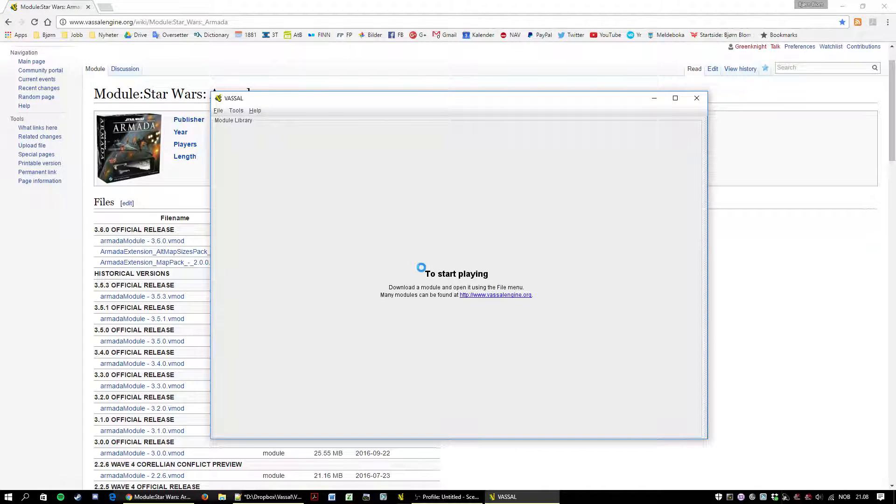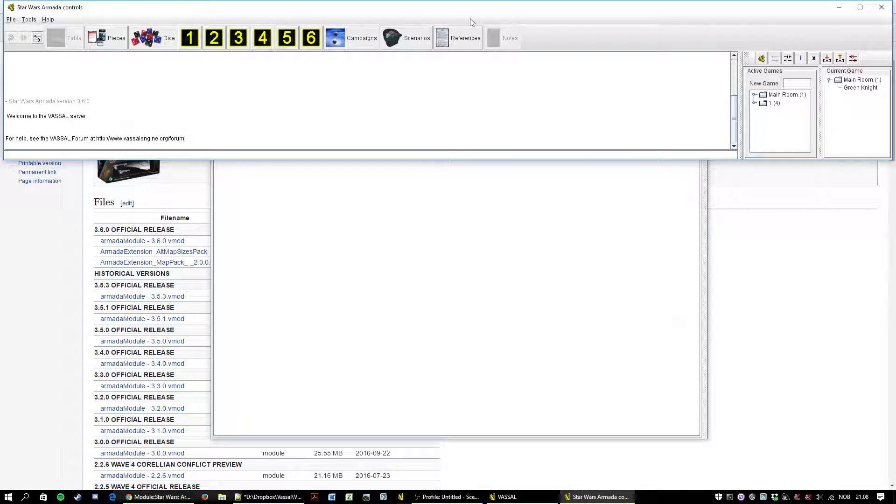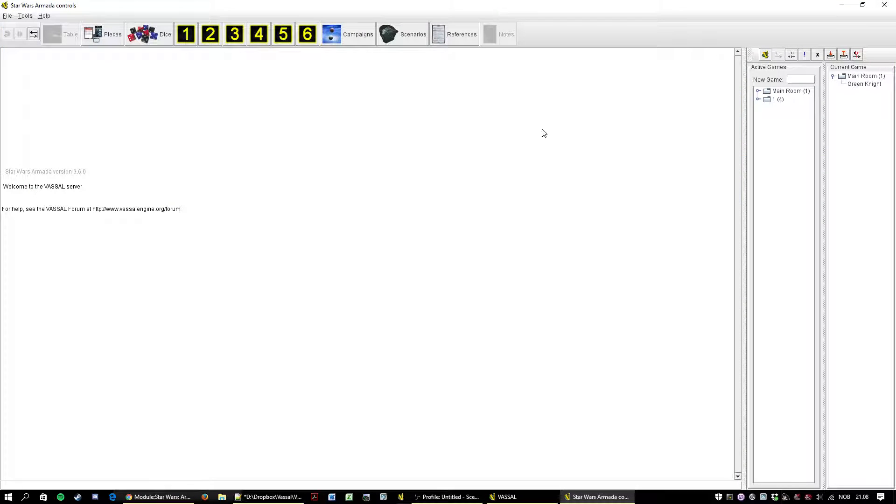And we're done. Now we have these three choices: Load a game, Start a new game offline, or go into the online lobby. So let's try that — Finish.